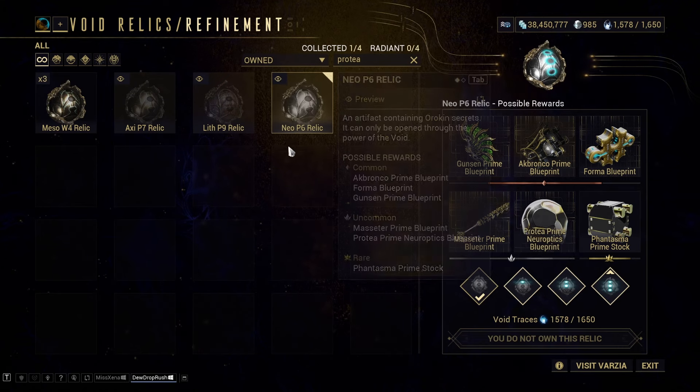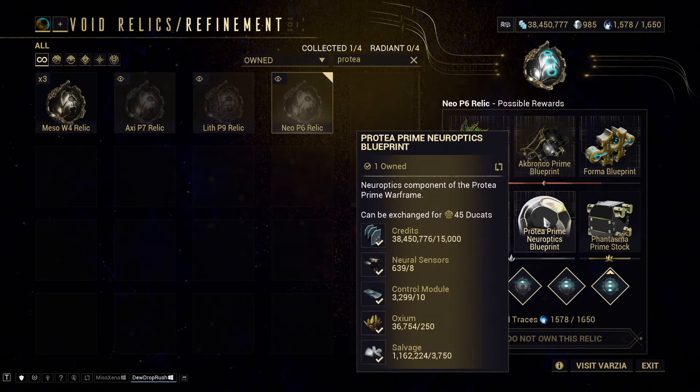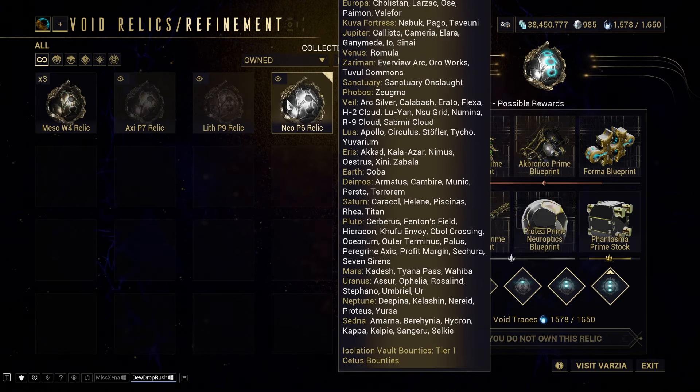Neo P6 relic gives you Protea Prime Neuroptics — or a chance for the relic and then a chance for the actual set piece. It drops from Lua Apollo disruption, Demos Armatus, Demos disruption, and Pluto Cerberus, so Cerberus and Lua Apollo are really worth going to because you get a chance for both relics from different rotations. If you like Railjack, you can also go to Veil — that's the high-level Railjack location.